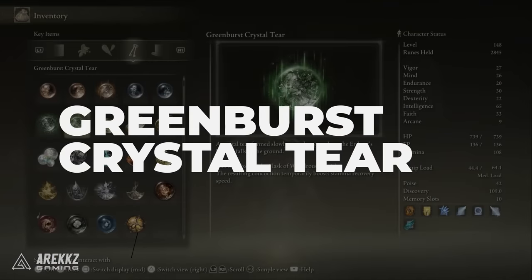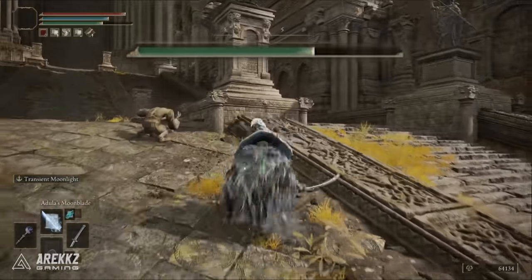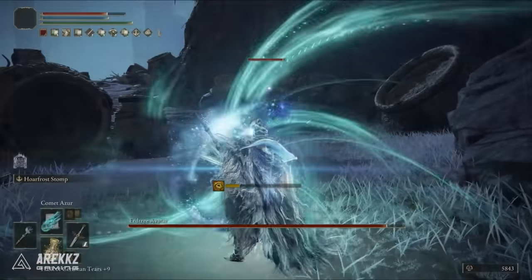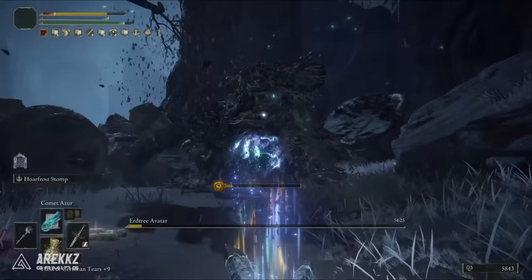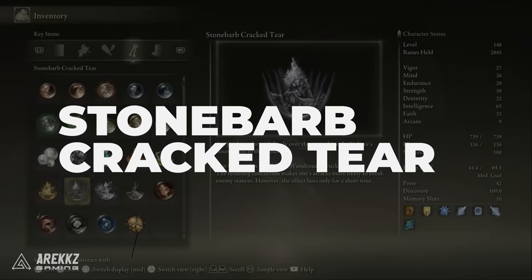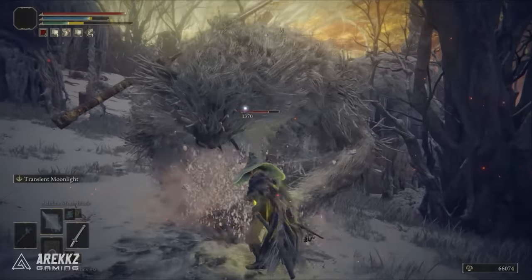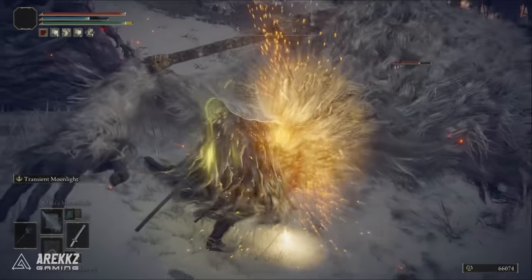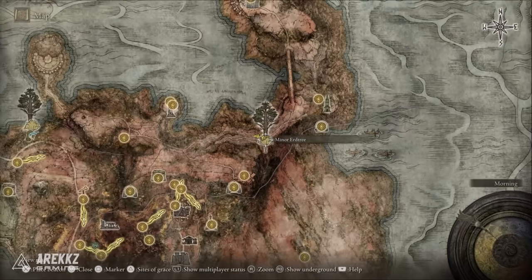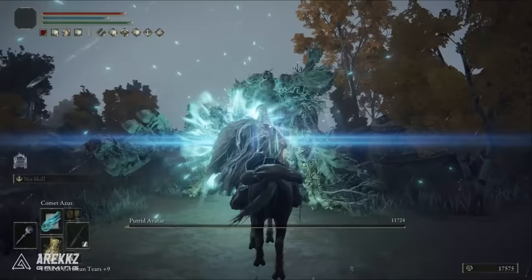Next up is the Green Burst Crystal Tear, which gives you a temporary stamina recovery boost. This is dropped by an Erdtree Avatar boss at the Minor Erdtree in Caelid, to the east of the Smouldering Church — watch out for mobs along the way as you will get ambushed. We also have the Stone Barb Crack Tear: it doesn't last very long, but it makes your attacks more likely to break the enemy's poise, knocking them over. This is obtained by defeating a Putrid Avatar near the other Minor Erdtree in Caelid, easily accessible from the Fort Faroth grace point to the east.